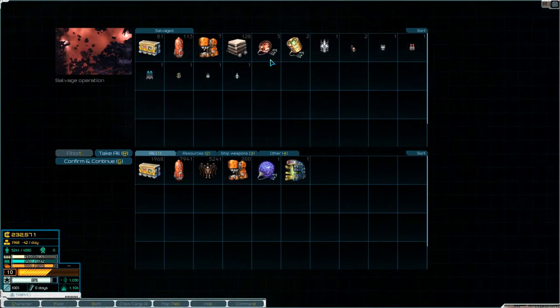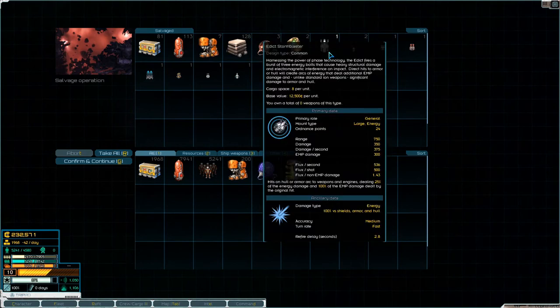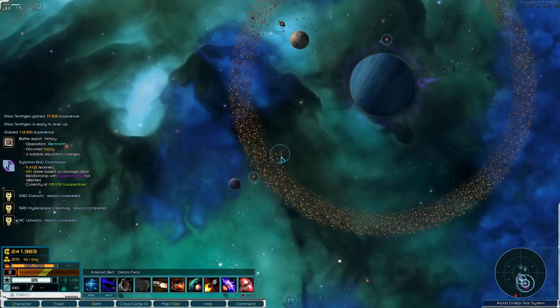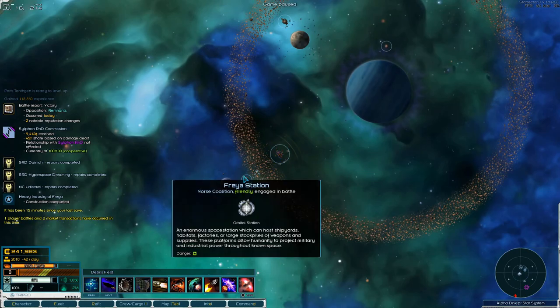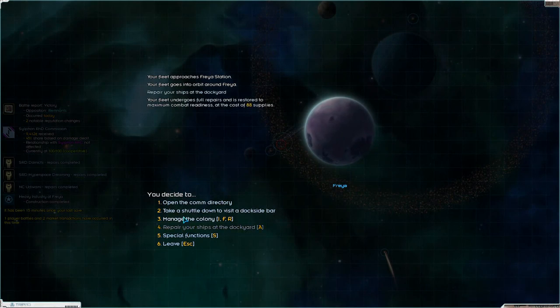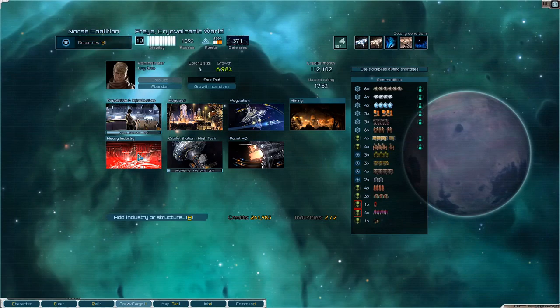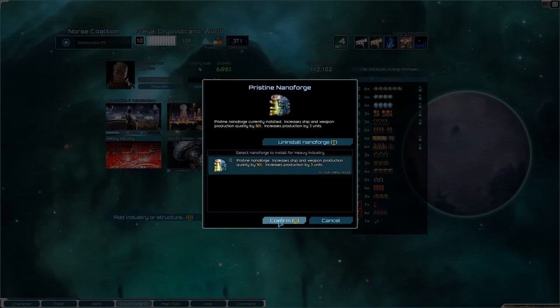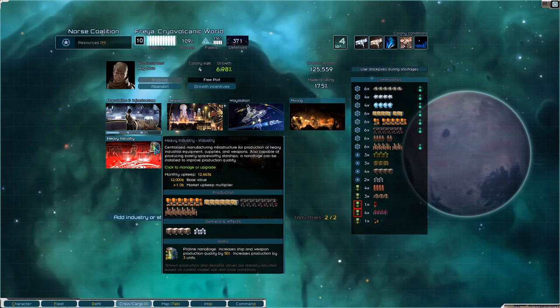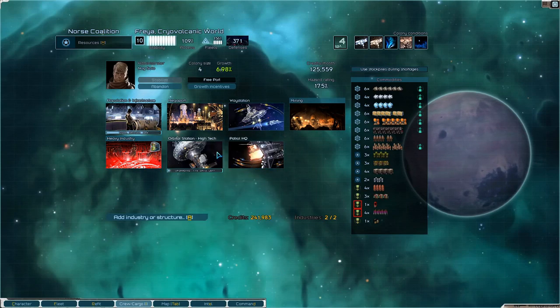Victory of wreckage — nice! Two beta cores and three gamma cores, not half bad. Edict Storm Blaster — that seems pretty nice, range isn't the greatest. Heavy industry is complete here so let's head in there, repair our ships, manage the colony heavy industry, install nanoforge — confirm. That's quite nice, and we're upgrading you.